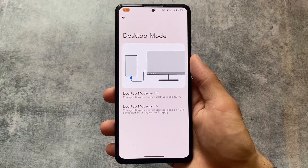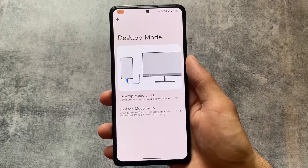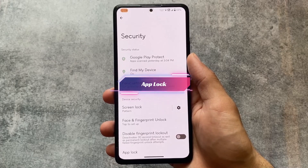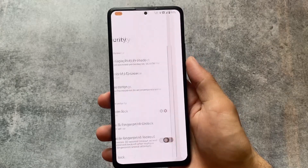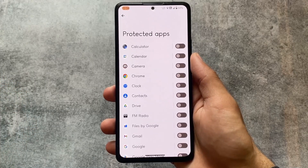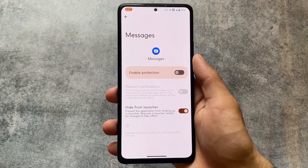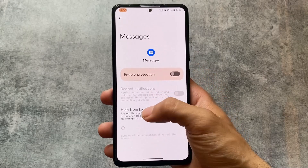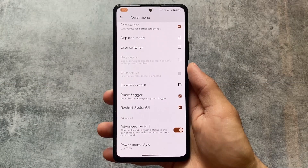This custom ROM also brings the desktop mode option, which I originally found in Librem Mobile OS (LMO Droid). I'll pin that video link in the comments. We also have app locker support, and in the protected apps option you can even lock system apps, which is very good. You can also hide these apps from the launcher.